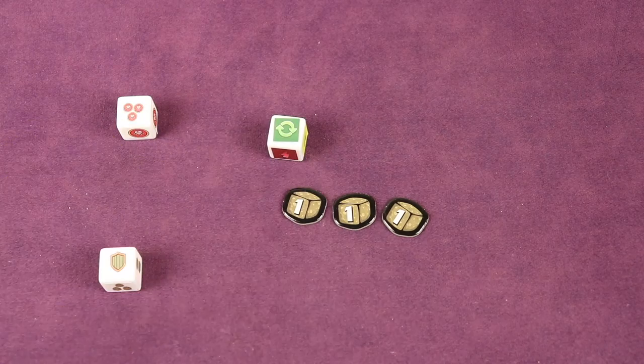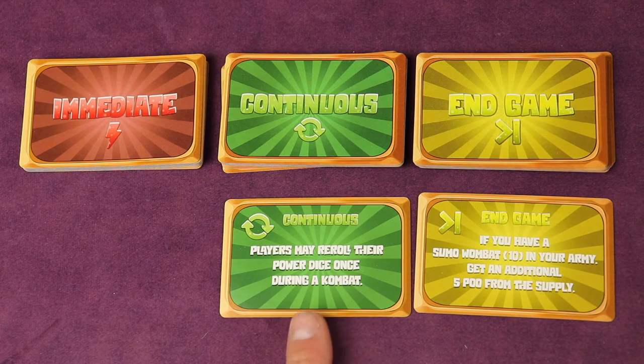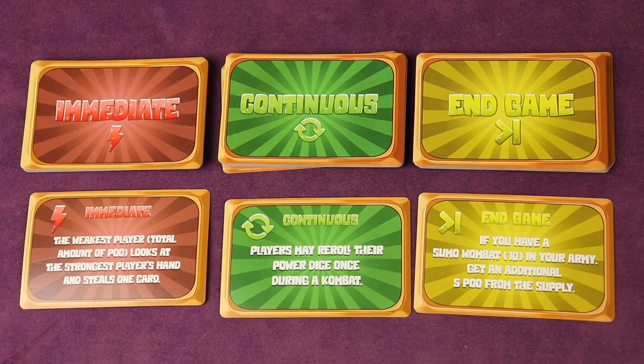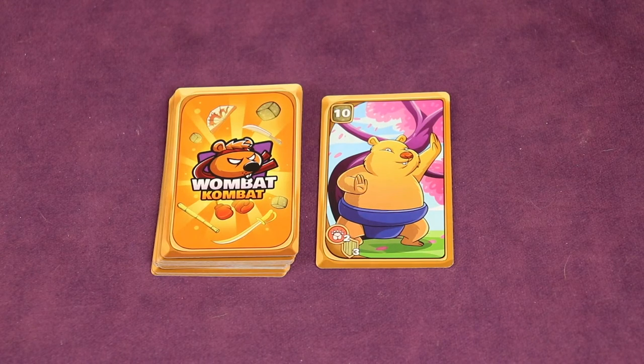The winner also rolls the event die. There are three event types: immediate, continuous, and end game. One continuous and one end game event are flipped at the start of the game. Examples include: players may reroll power dice once during combat, or get five extra poo if you have a sumo wombat in your army at game end. Immediate events might let the weakest player steal a card from the strongest. New event rolls can replace existing face-up events. To end your turn, place one card face up on the discard pile and discard down to 14 if needed.